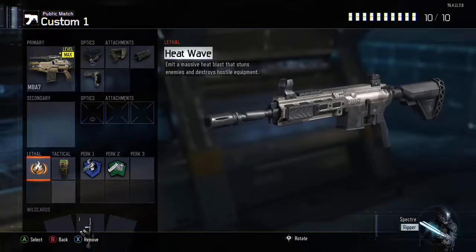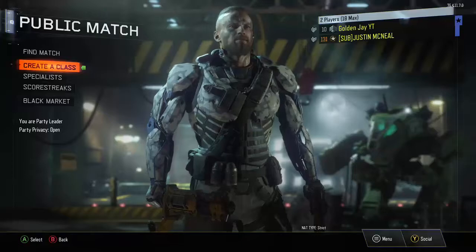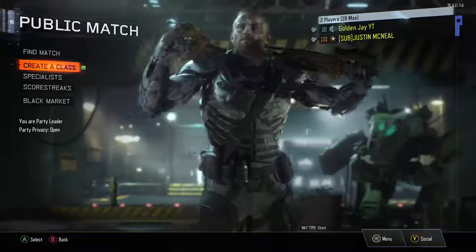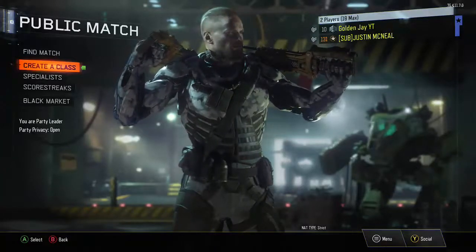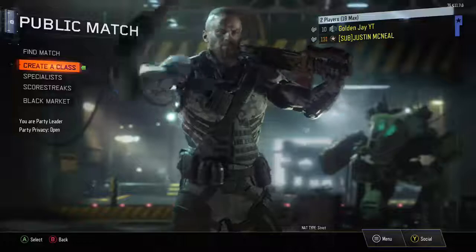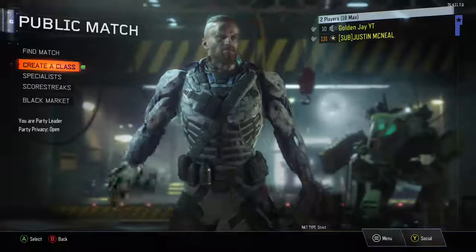For the double specialist, it's the same setup — but the only one that's infinite is the Ripper. I wish I could use the infinite Purifier but it doesn't work that way. Whenever one specialist is charged up you can use it instantly — you can use the Heat Wave and then Gravity Spikes right after each other, a millisecond apart. That's all for this video. Thanks for watching — I hope you enjoyed. Please leave a like, comment, and subscribe. This is Golden J and I'm out. Peace.